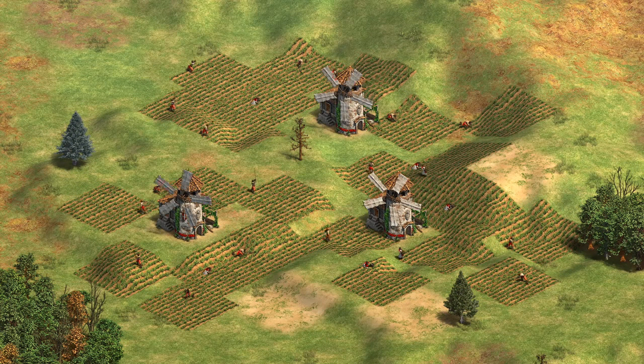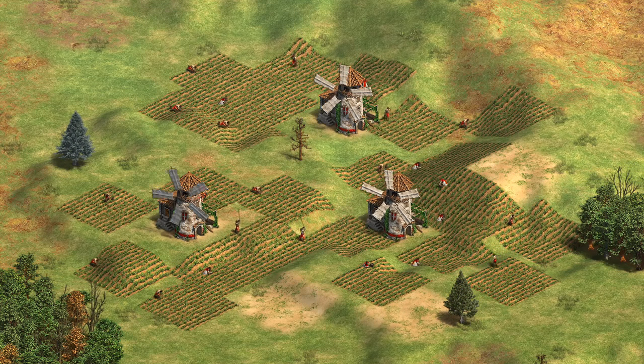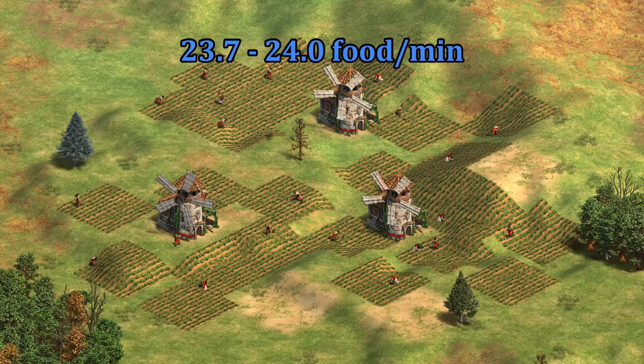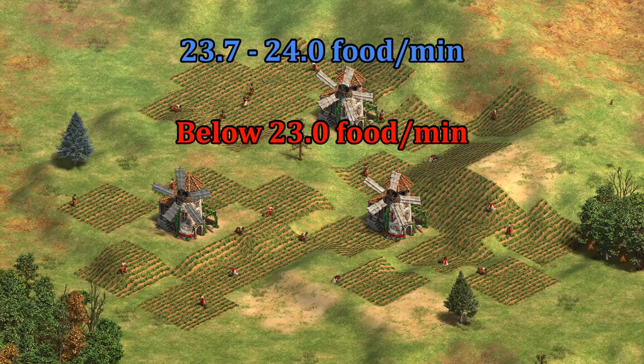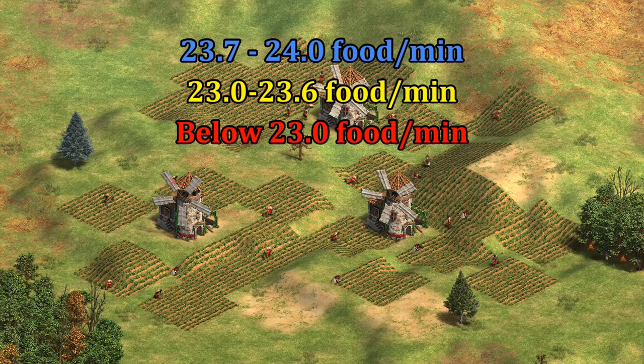Theoretically we could increase the walking distance to the farm, and as long as the speed the farm can actually grow the food is still the bottleneck, you aren't hurt by that extra distance. Naturally the question then is: how messy can we make the farms before we see a significant drop of 5 or 10% in food collection? To answer that we'll look at a series of worsening farm layouts. Any farm collecting between 23.7 and 24 food per minute is represented by blue, as it's almost indistinguishable from ideal. Any farming rate below 23 food per minute is red, and anything in between is yellow.